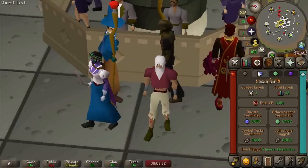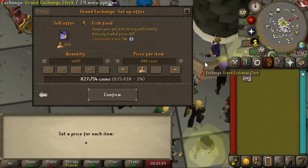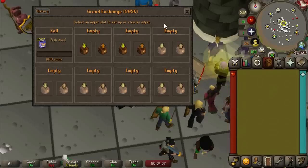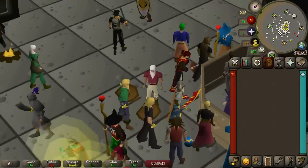Time to sell another batch of fish food — this time I gathered 1,000 of them. The GE price has dropped down to 600 gold. That's bad. I'm going to put these in for 800 and just leave it there for like a day while we move on to our next money-making method.